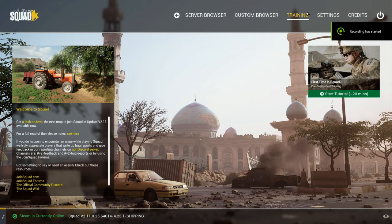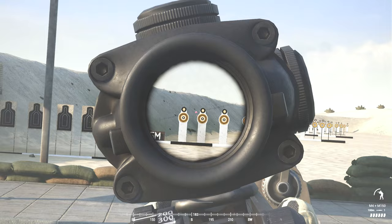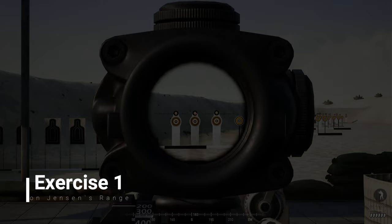We're going to begin by getting into Jensen's range. Aim at the target's head and lean left and right — as you can see, we're getting off target. Now practice leaning without getting off target.